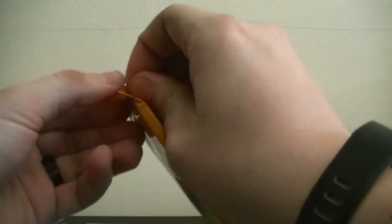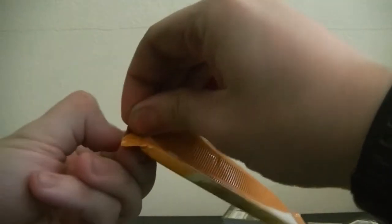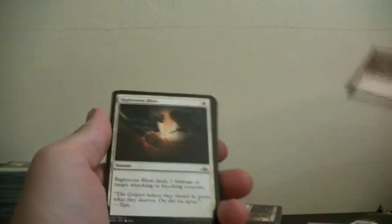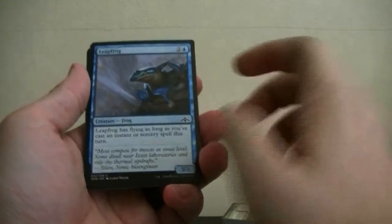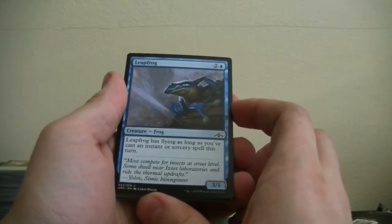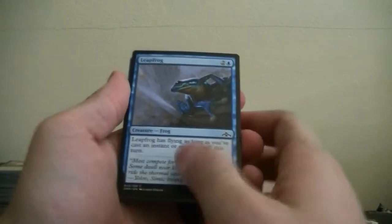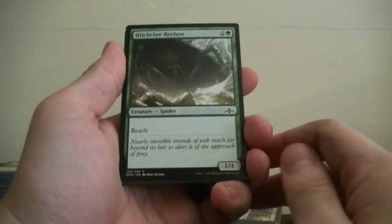Let's open a Guilds of Ravnica with an angel on the front. Please let me know if I'm a little loud or quiet or breathing too much — I'm nervous. We got Fearless Halberdier — it's a warrior. Righteous Blow again. Leapfrog — three cost, has flying as long as you've cast a sorcery or instant; and it's a 3/1, not bad. And then we have a spider that can kill him easily with reach — love how magic cards tend to do that.